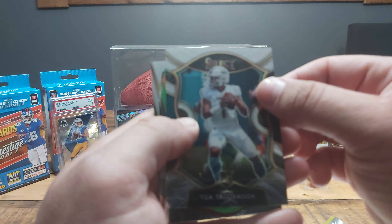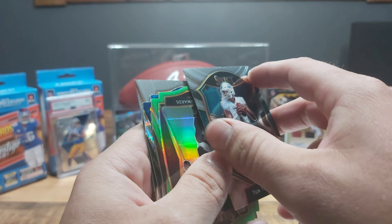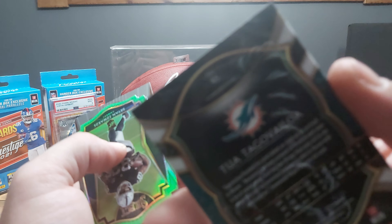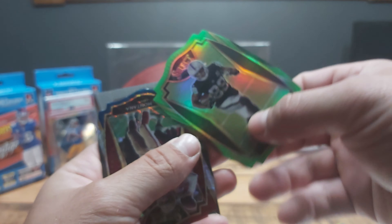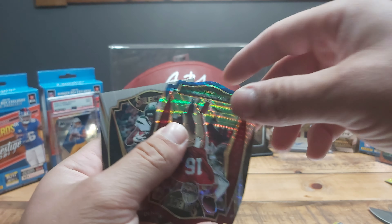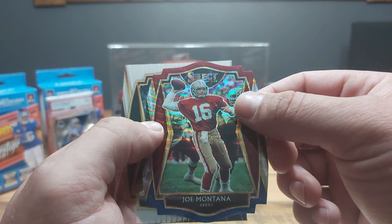Nice, nice. Another two. Concourse level. We got Brian Edwards, and then we got a Joe Montana die cut holo — nice! Denzel Mims.